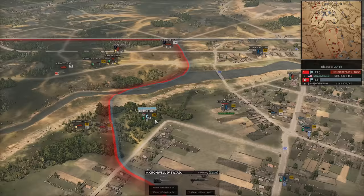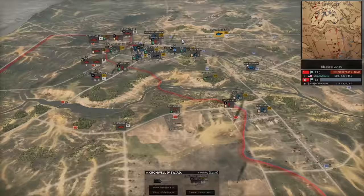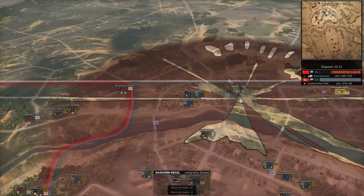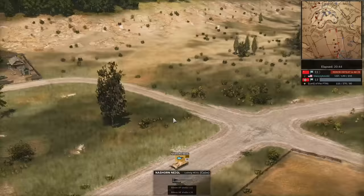Pac-40 takes out the Cromwell 6, dies for his trouble — but I would say that's worth it. He needs these Cromwell 6s dead, and he's got plenty of Pac-40s. He needs more Nazhorns — he's got eight of them in B and he's called only two or three in. Nazhorn going up north. Just so everyone knows, aces make no difference — it's purely a skin thing.